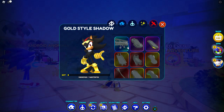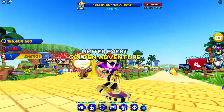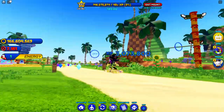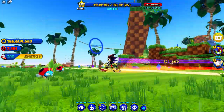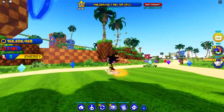Let's see how the hoverboard looks — let's equip it. This is a good duo match, I like it. And he has a new effect to go with the hoverboard — it's like an orange fire texture. That's really nice, I like that.